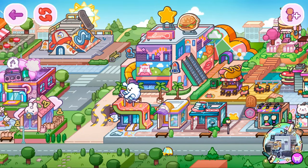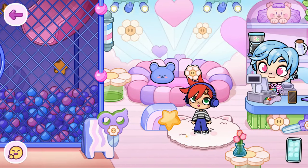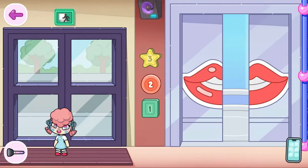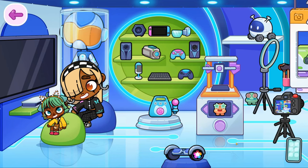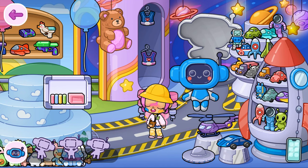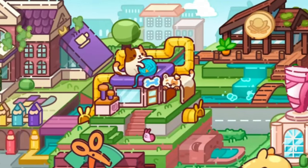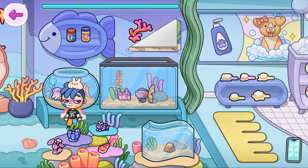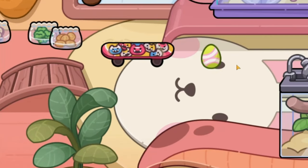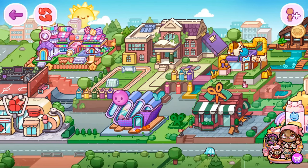Maybe the eggs are in the mall. Is it in here? No, I can't see any egg. Let's go to the second floor — maybe the eggs are in here. No eggs. Hello robot, have you seen any eggs? I haven't checked the pet store yet. Found one — I got my sixth egg! I need six more eggs.